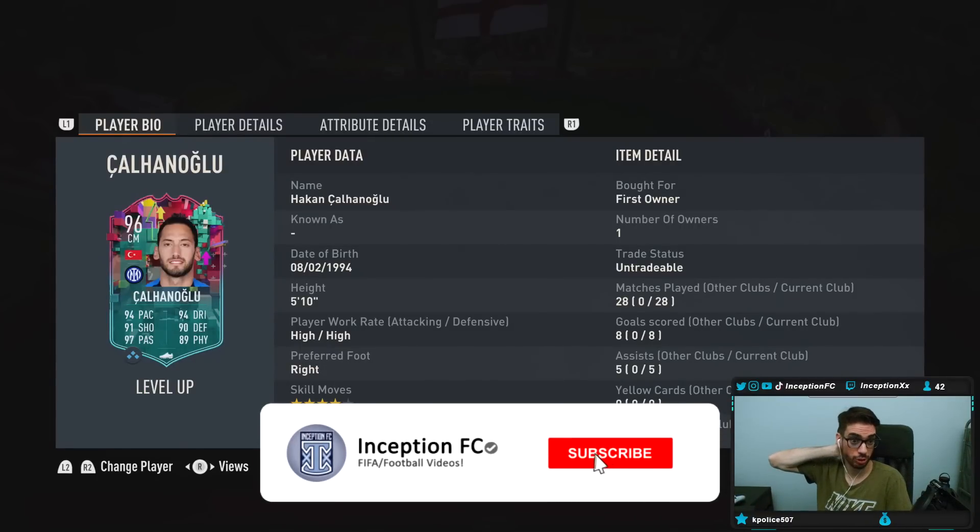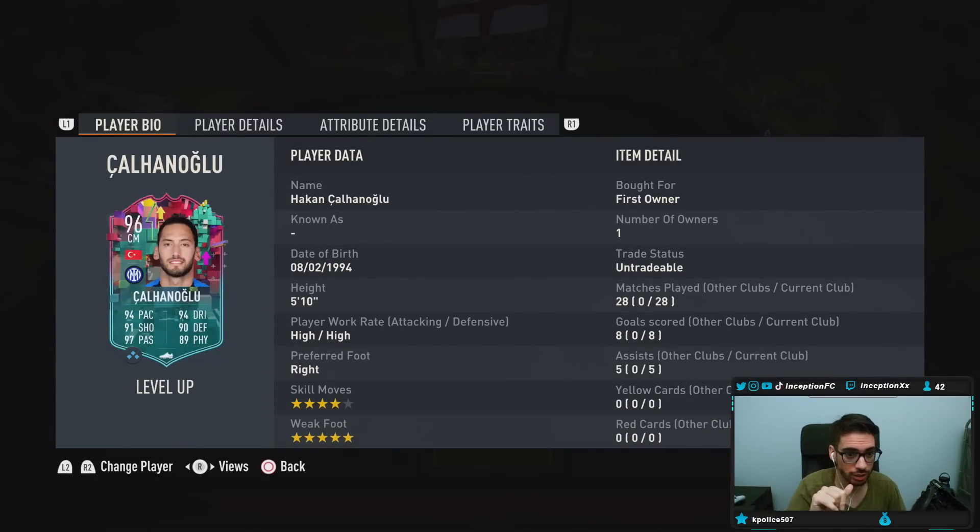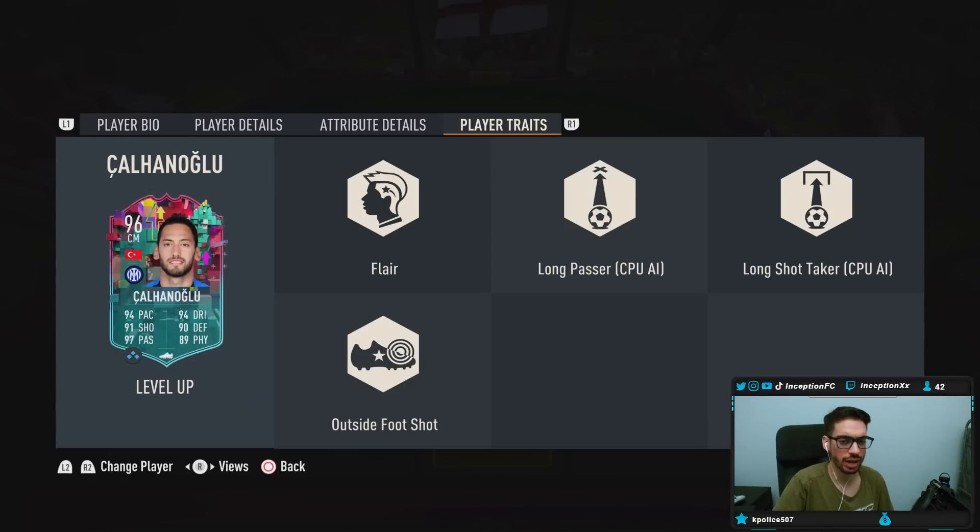This is one of the objective cards you can unlock with some Serie A players in your team. This card is 5'10", high-high work rates, right-footed, 4-star skill moves, 5-star weak foot. In-game player traits: he's got flare, outside foot shot, long passer, long shot taker.